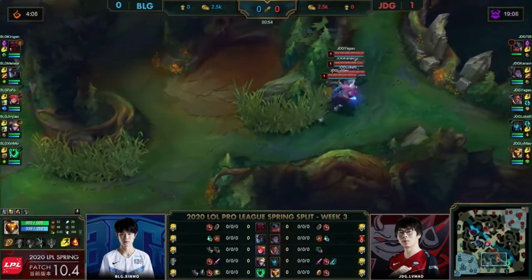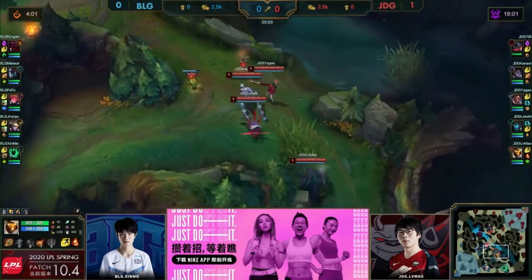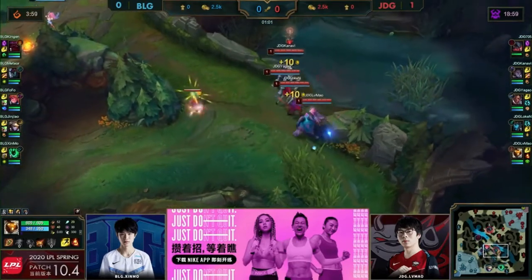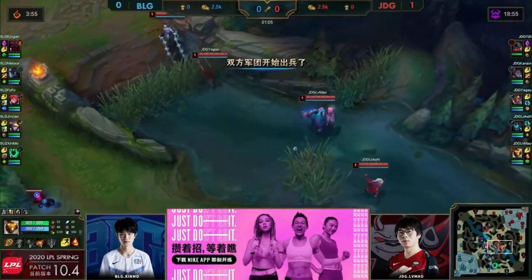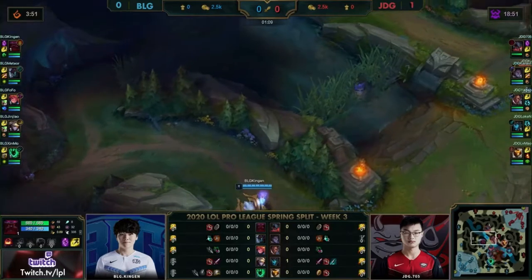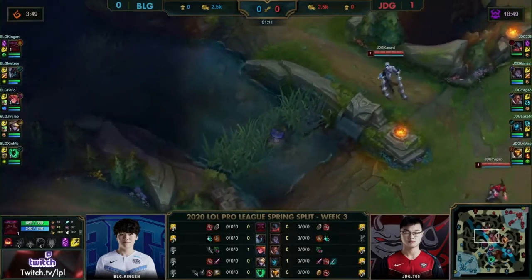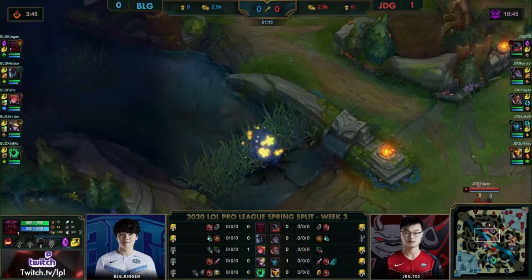JDG is going to let them know, give them a little tap, put the Guardian and force them away. Big news here though, is they did get the word down. Kanavi will spot Meteor's path and it's about to be a camp and a half behind. So Kanavi will hit that level 3 first, can go up towards the top lane, try and force Kingen out of lane on this Olaf if he starts in the blue.